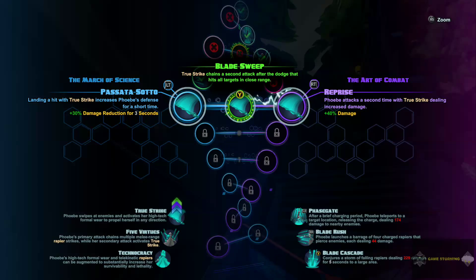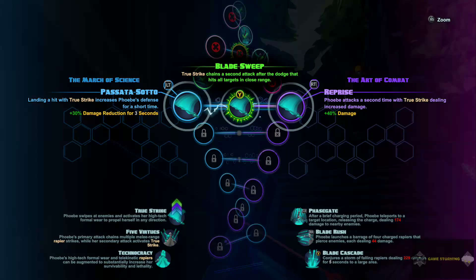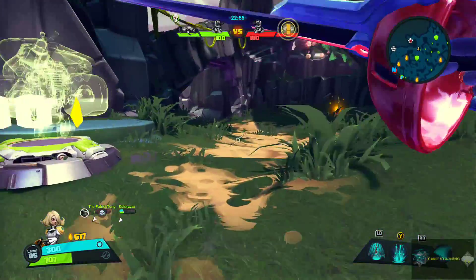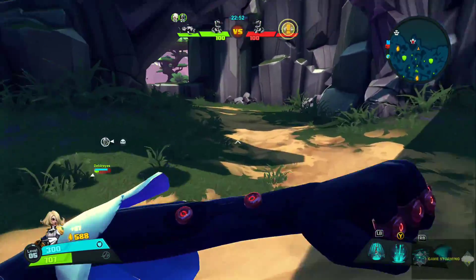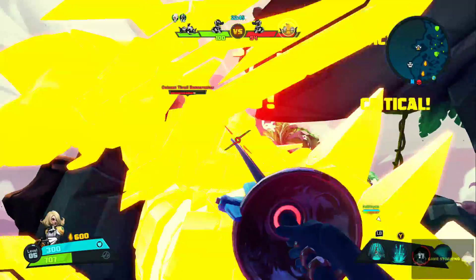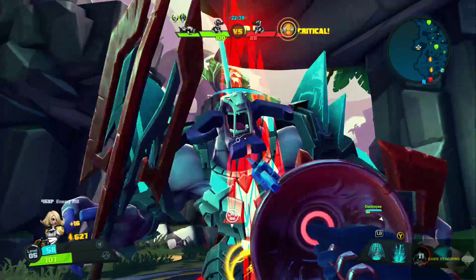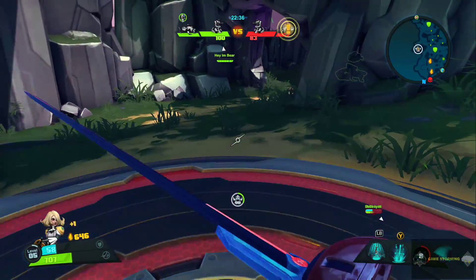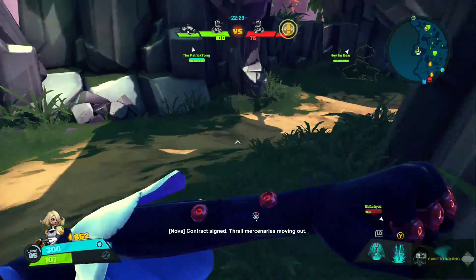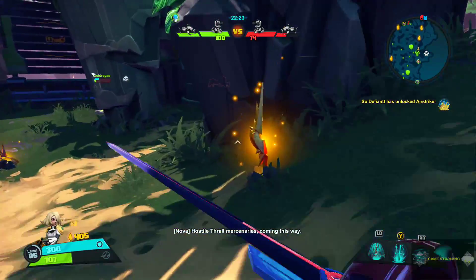True Strike trains a second attack on the LT — hits all targets at close range. That's basically for farming. I'm going with the shield recharge one because we definitely need shield recharge. It should be a lot easier to eliminate minions now, and once I get to level seven it's going to be a cakewalk. Much easier now with our upgrade buffs — we handled that without losing our shield, which is great.